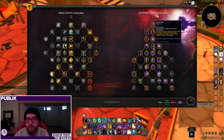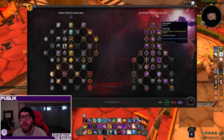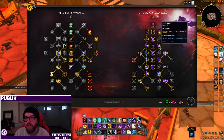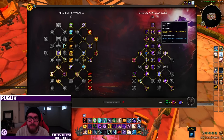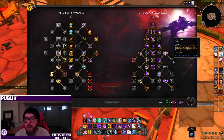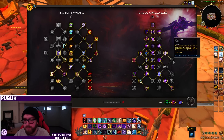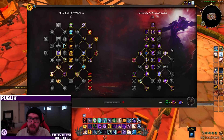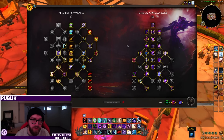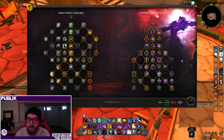Another large change: Shadow has gotten a filler added back to its kit. You can now choose between Mind Flay or Mind Spike as your filler — though this largely depends on the talents you've chosen. Mind Spike just does damage and gives you Insanity. In addition you can talent into Surge of Darkness, which gives it a proc effect, and Mind Melt, which causes each Mind Spike to give your next Mind Blast an increased crit chance and reduced cast time.